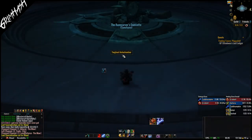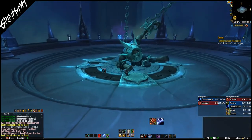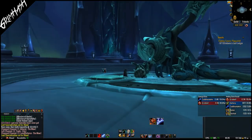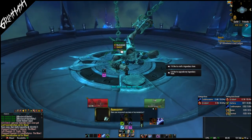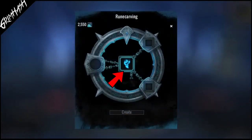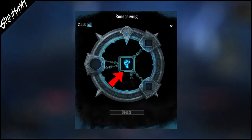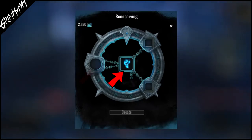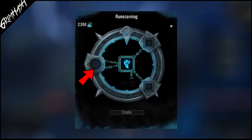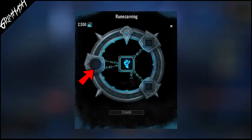Upon completing the required quests, you will be able to interact with the Runecarver and open the legendary crafting window. This shows you all the required items needed to make our legendary. First up, as you can see dead centre, is the base armour piece — this can really be any piece of gear you've got, apart from trinkets.